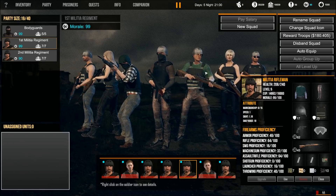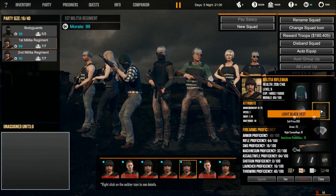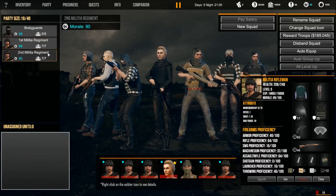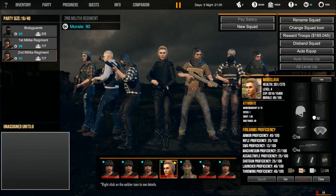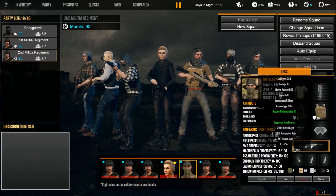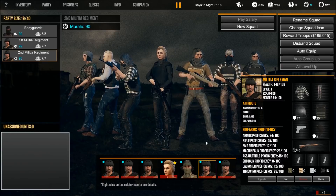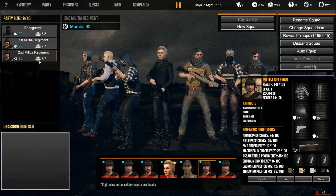The squad leader has an automatic weapon, but otherwise it's all Mark 14s. They've all got decent body armor in the realm of 25 to 30-ish protection. Most have helmets, but I'll try to get everybody in a helmet too. The second squad is more or less the same, with a couple of better marksman rifles like the VT-14, and a lone militia sniper with his SKKS, which is an actual marksman rifle. The Mark 14 is more of a battle rifle, but these days used more as a marksman rifle. That is our current party.